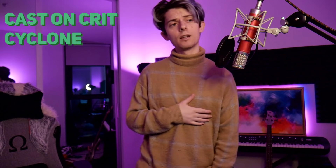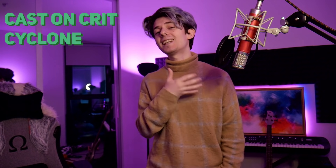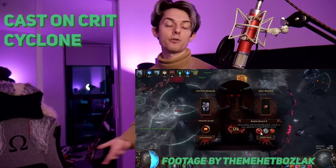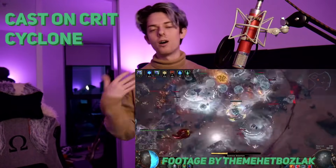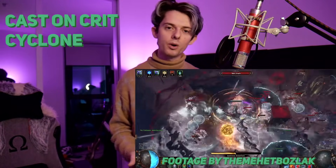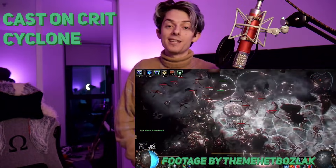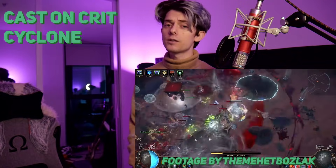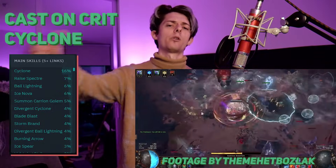Number one — the first build I'd like to talk about is not actually a build, but more of a meta playstyle, which is Cast on Crit using Cyclone. There are a lot of builds that have been using this for a very long time — Cyclone with Cobalt Brews, Malice and Ice Nova, or Ice Spear and Frost Bolt and those sorts of things. It's an extremely strong build and it's tried and true. This league, Ultimatum, it's just seen more dominance — it's really topping the charts. Cyclone has around about a 16% play rate, though that's not just Cast on Crit Cyclone, that's Cyclone on the whole.